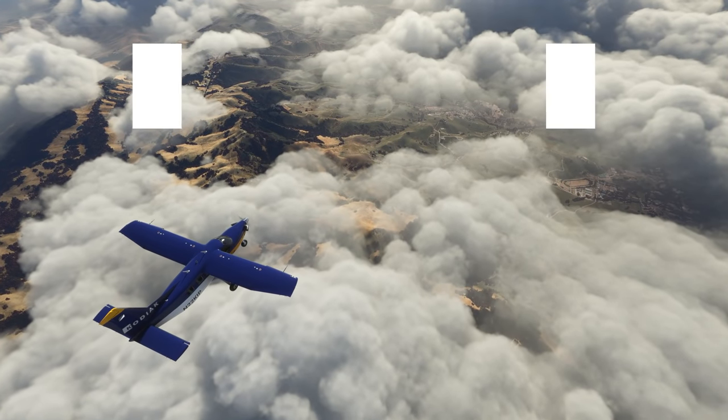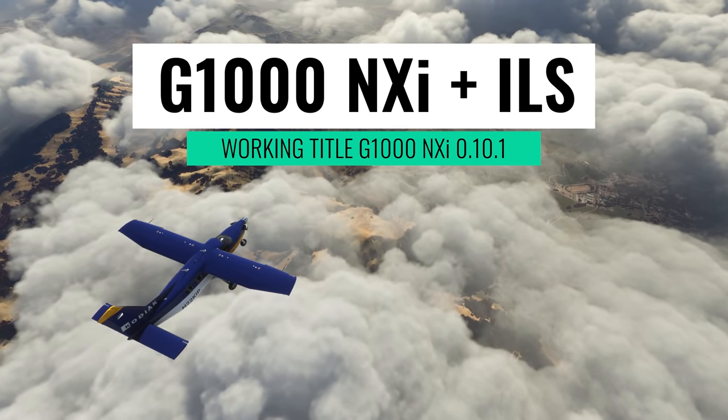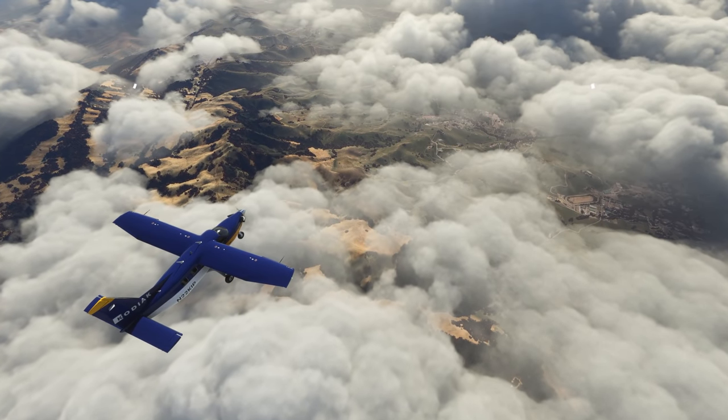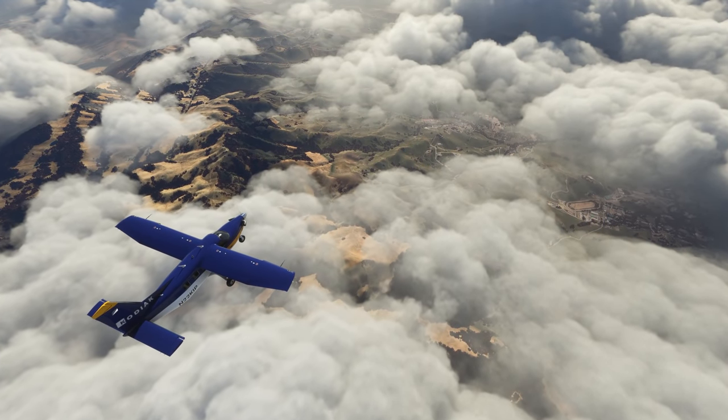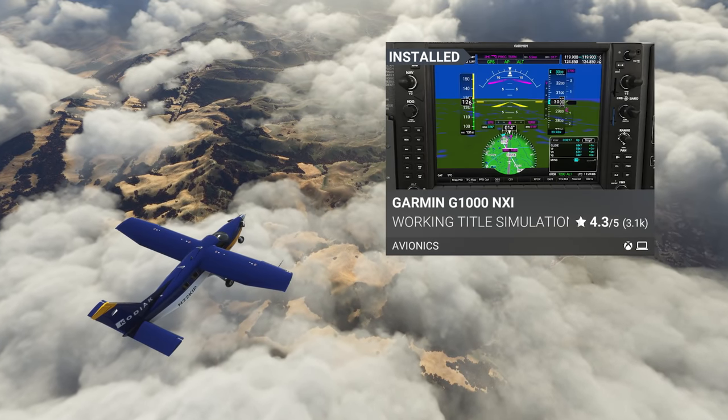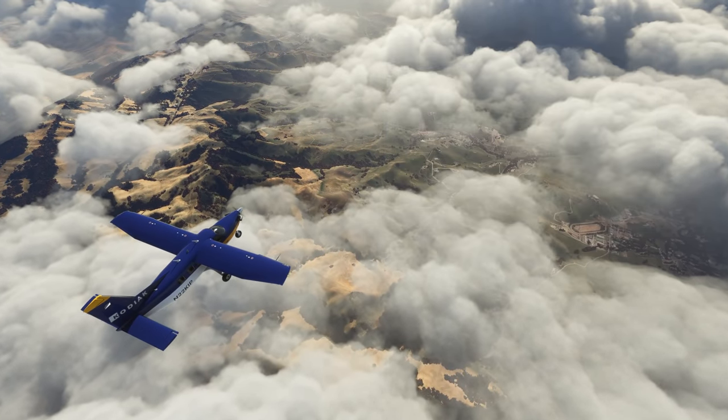Hey, this is Kip, and in this video we're going to use the G1000 NXI to do an ILS approach into Monterey in California in Microsoft Flight Simulator. If you don't have the G1000 NXI installed, you can get it for free for both PC and Xbox directly in the Microsoft Flight Simulator marketplace.